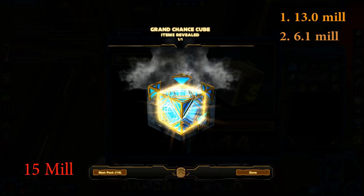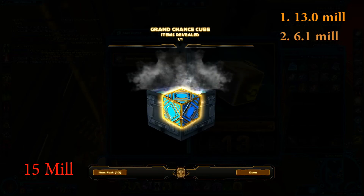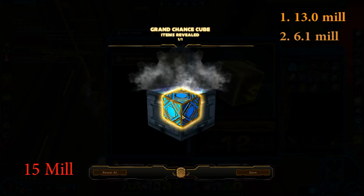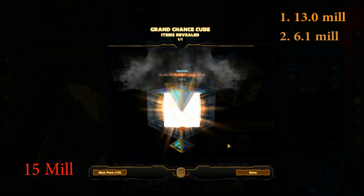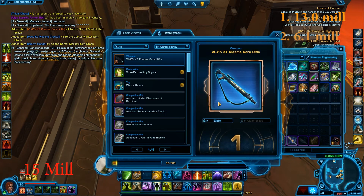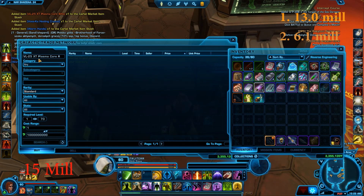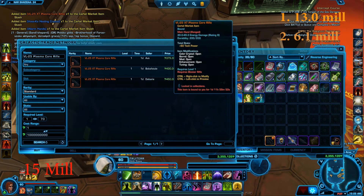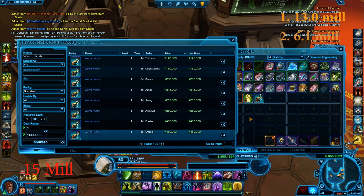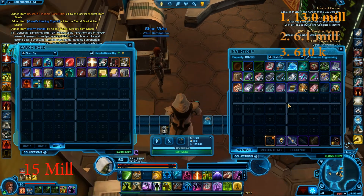Now we're gonna open three only, because I opened one in the previous tier. We have the Voska healing crystal, the Warm Hand, and the XT Plasma Core Rifle. I don't think this is worth too much - maybe one chance cube price. The Plasma Core is 375k, the Voska is 95k, and the Warm Hands are 140k. Pretty much like a chance cube price, which is not that good.